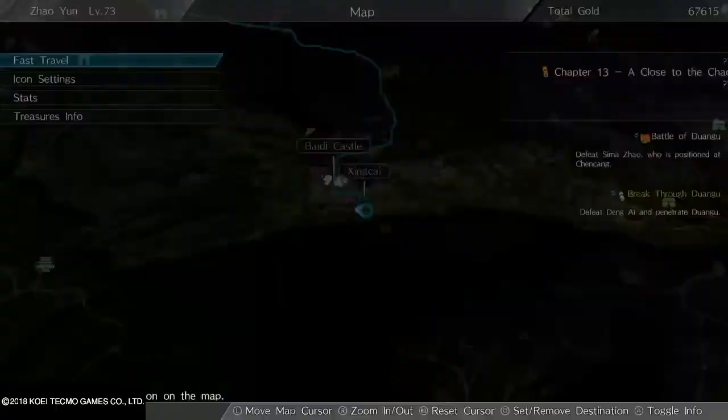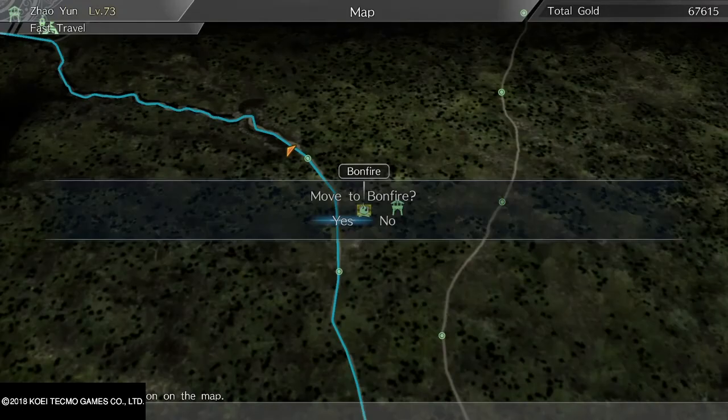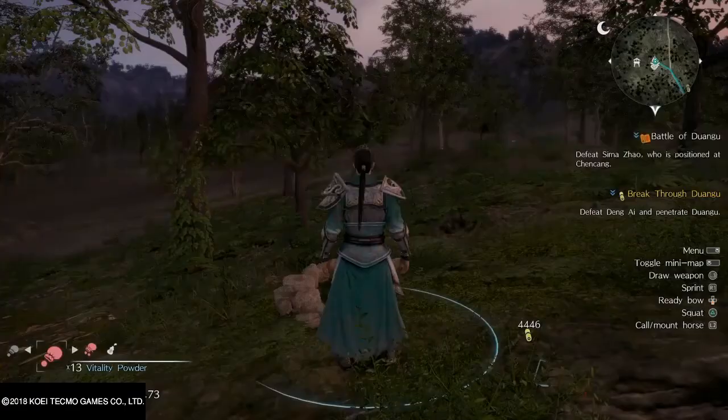The quickest way to skip that time gap is to go to a campfire. They'll be darkened out if you haven't unlocked them yet, but once you find one you can fast travel to it whenever you want when it's green. That's the quickest way to keep cycling through bond interactions.